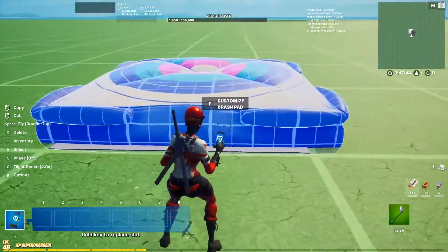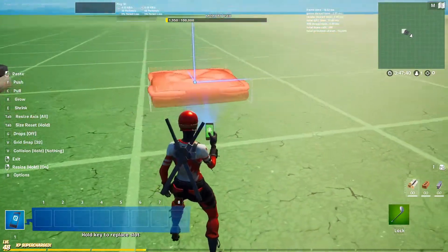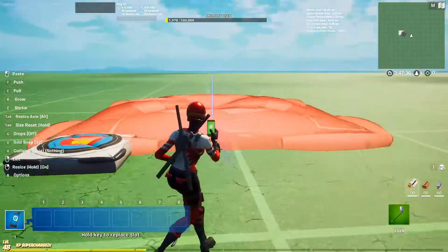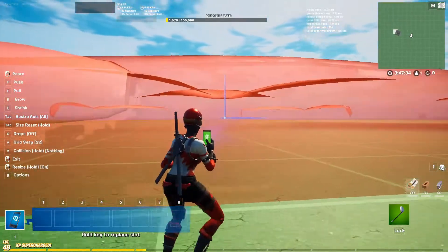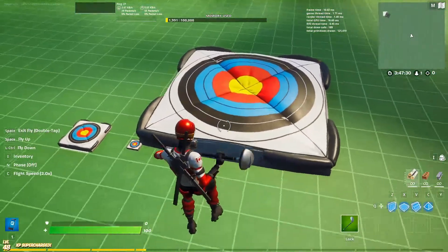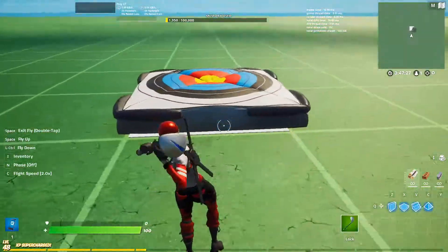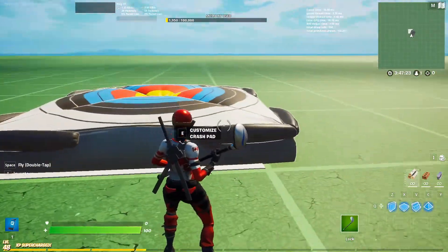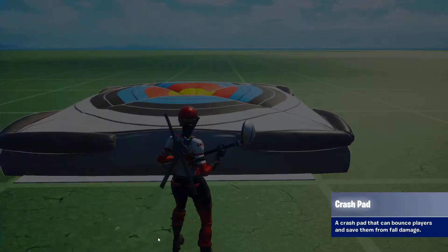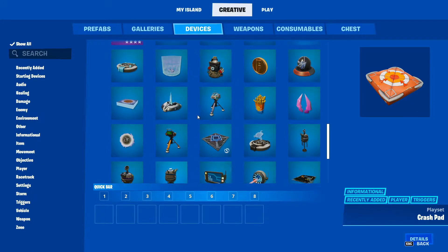This device can basically be used as a big trigger device. You can also scale it with the scale tool — this small is the smallest you can do, and then you can make it really huge. This device is really cool; I think I'm gonna use it in some of my maps. It's very useful. Just to represent the signal: when you jump on this, channel one will be sent.